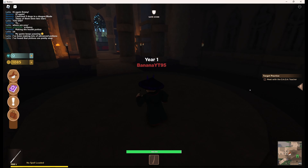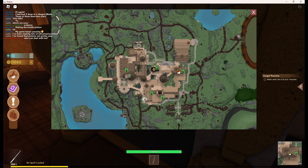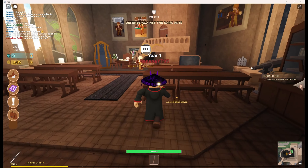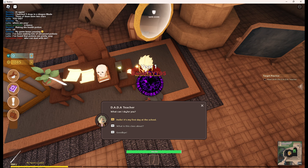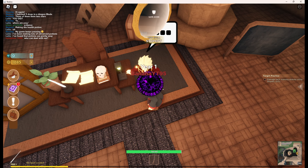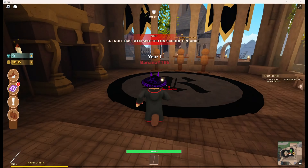D.A.D.A. - defense against the Dark Arts, okay. And now we are here with Lockhart from the second movie - or just the D.A.D.A. teacher, but he looks like Lockhart. Yes, it's my first day at school. Our task is to damage each training dummy using Stupefy. Troll spotted? Where am I supposed to find these training dummies?